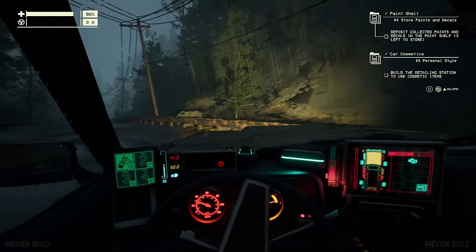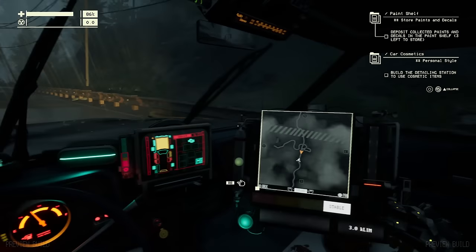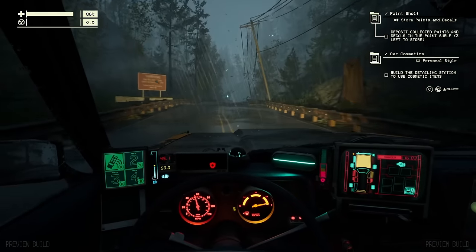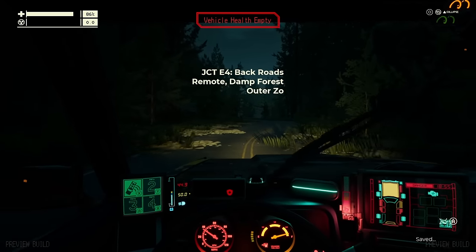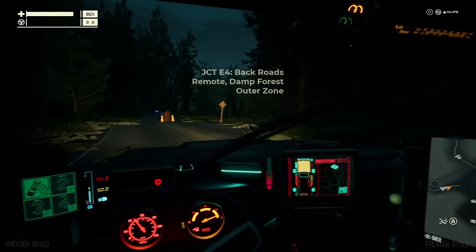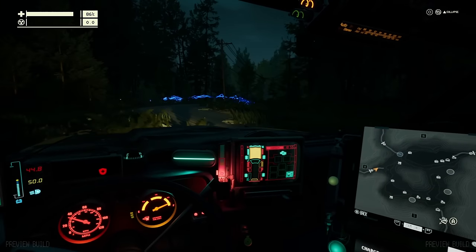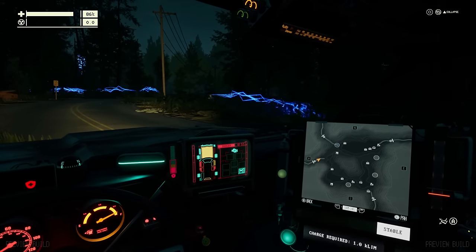Yeah, I guess we can play a little more risky here since we know this is it — not really trying to stretch it out to more episodes, so let's just go for it. It's not too dark out here. Back roads, remote, damp forest, outer zone. I already see plasma generators up there. What is up with this zone? Look at the map — the roads just end. I don't think I've ever seen anything like this.